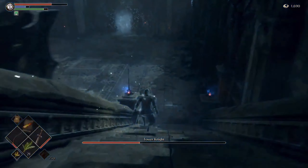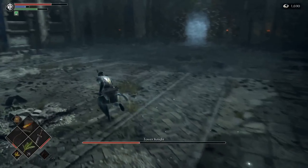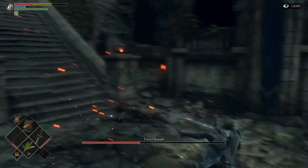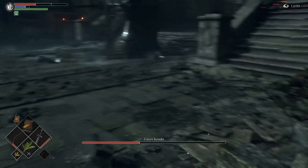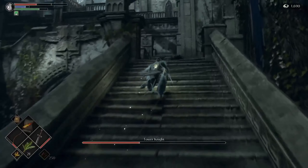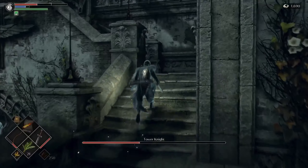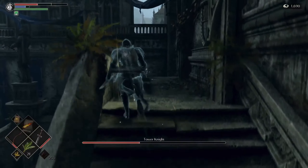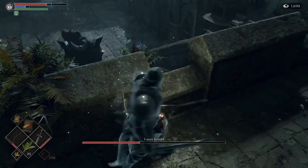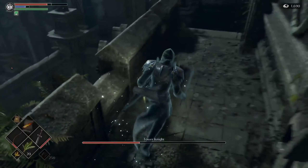The principle's the same. There you are, you can see me running down, and you just run past and see if you can get a couple of shots on his ankles. Then just run up the steps. As you can see, I got hit even using this method, so even this takes a little bit of practice and can be a bit frustrating. It took me a couple of times to actually defeat the boss using this method.